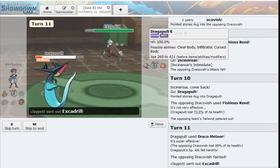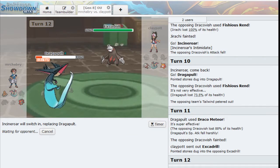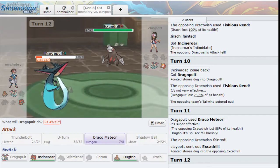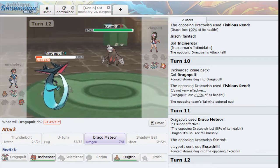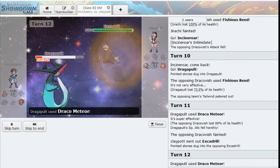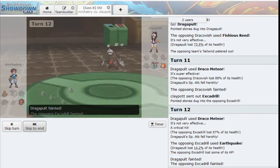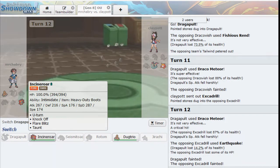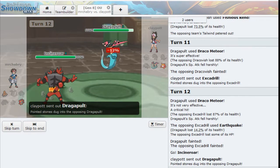I need chip damage on that Dragapult. There's the Excadrill. I'll go ahead and get Incineroar in for the Roar. How much health do we have? We'll just let Dragapult go down. Oh - we get a crit! Nice. Really nice there - that crit was better than I thought. We go Incineroar here for the Intimidate on the possible Darmanitan. Alright, Dragapult. We haven't seen what that thing can do, but we'll go ahead and Knock Off.